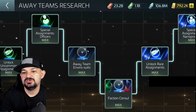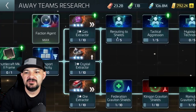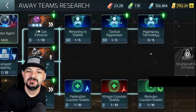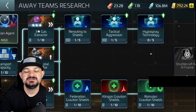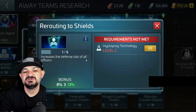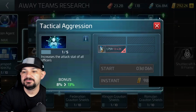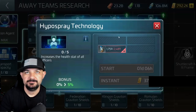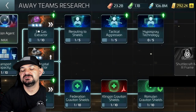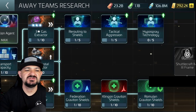Let's go into the research tree for away teams. As you go down the tree, we have three nodes: rerouting shields, tactical aggression, and hypospray technology. These increase all officers' defense and other stats, giving you a percentage boost which in turn increases your away team success percentages.